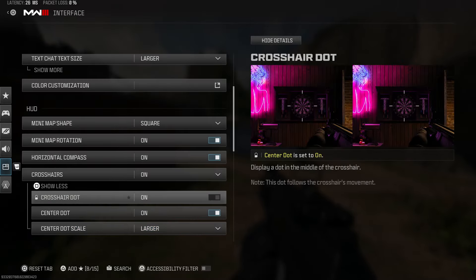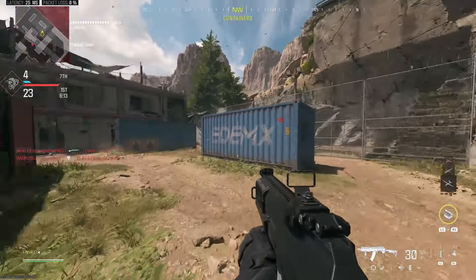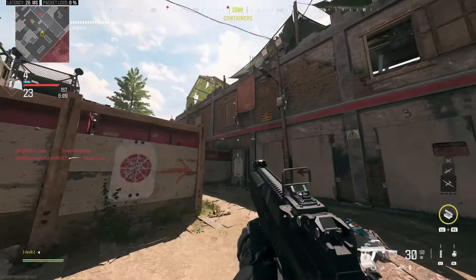Once you're happy with these settings, scroll back out and you'll now see you have a center dot on your crosshairs. This can make it a lot easier to aim at the center and hit your enemies.